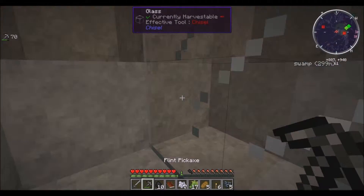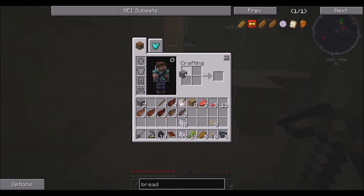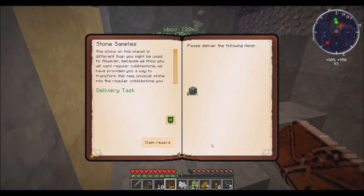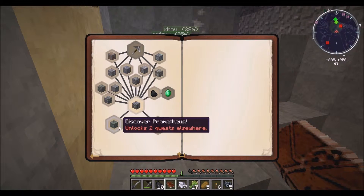Cobblestone — I think I remember how to make that. You just take four of this, put it in there, and you get regular cobblestone. Open this up and submit — click report, yeah, there we go, got it.